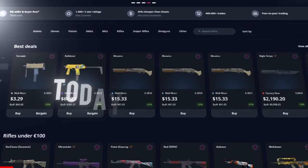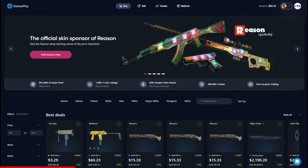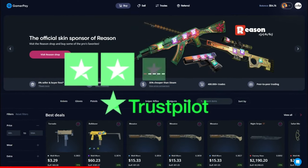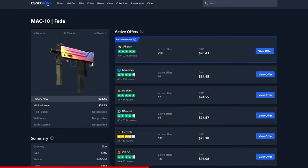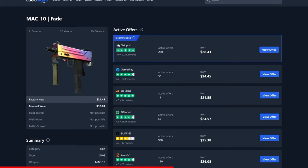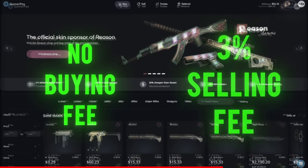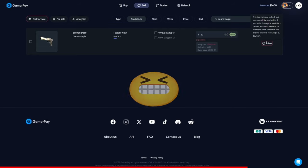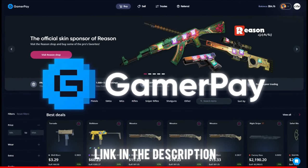Today's sponsor, GamerPay, wants to sponsor you with a free 5 euros on your first 50 euro deposit. GamerPay is an extremely trustworthy peer-to-peer skin trading website where you can find some of the cheapest CS2 skins on the market. Take a look at this Mac10 Fade — currently the cheapest one is on GamerPay. GamerPay has no buying fee and only a small 3% selling fee, and you can even sell your skins on a trade lock. Click the link in the description to claim your free 5 euros today.